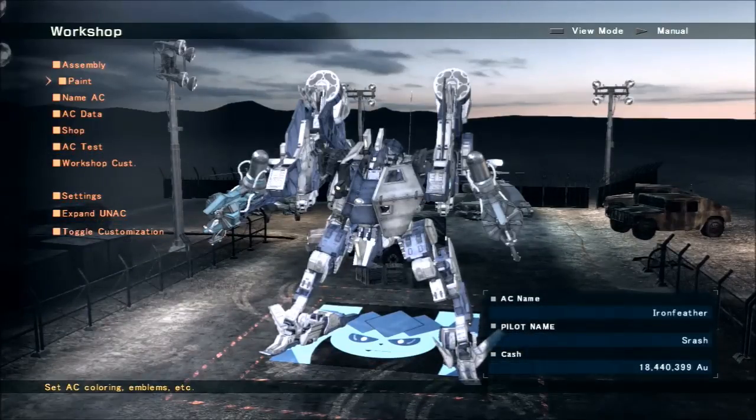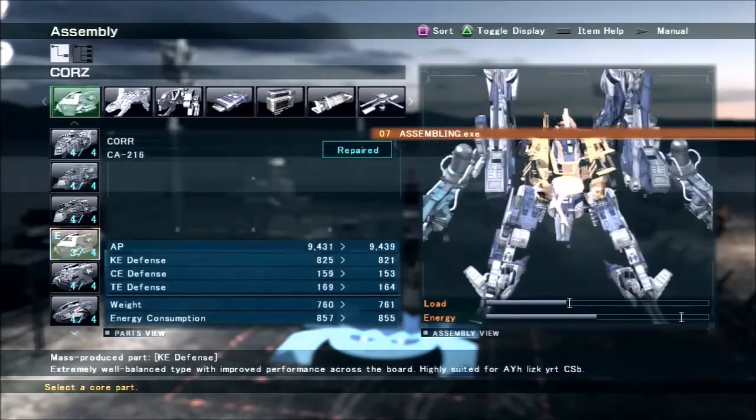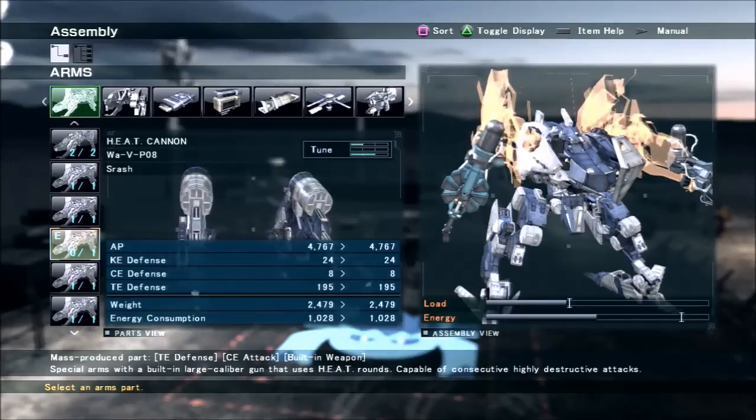Extreme lightweights, while they're going to have an easier time dodging these things, also have a lot less health, so when you do hit them you're basically going to 3-shot them with these giant weapon arms. On average you're going to get about 2 tank kills per game, or you can kill 3 heavies or 4 lights. You might also be able to kill 2 quads.